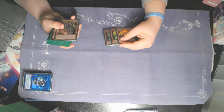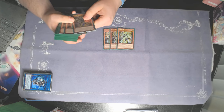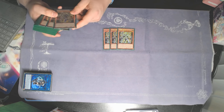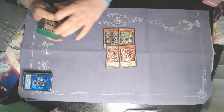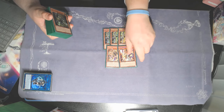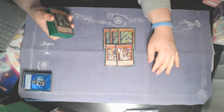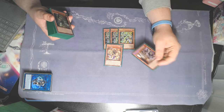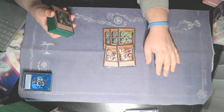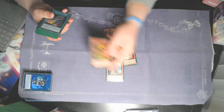Getting into the main deck, starting with the Horus Engine. We're playing triple Im Setti — the best one to open, always want to see it, biggest ash magnet alive but sometimes you have to push through. We're playing one Dumatef, the Black Flame Deity. Honestly, I really want to cut this card — when I played it at locals I almost bricked out almost every game, it very rarely ever comes up.